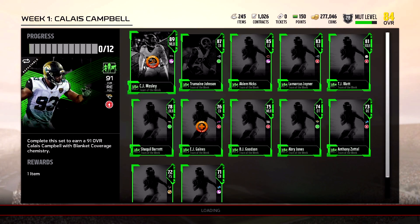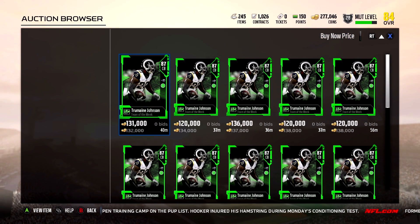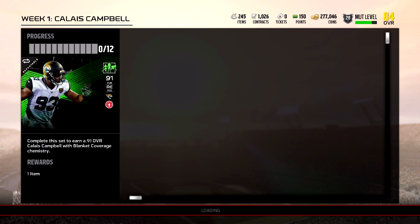Jermaine Johnson did dirty against the Colts - he's 132,000 with 85 speed, 84 elusiveness, 87 man coverage, 83 zone, 83 press, 86 play recognition. That's not a bad card, might be able to pick him up as well.